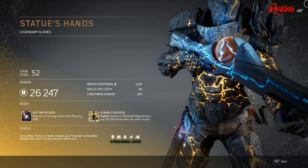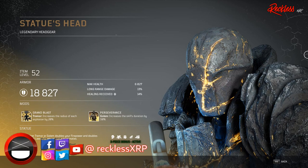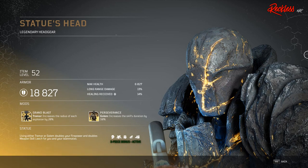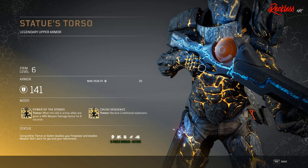Then we have Statue's Hand — legendary gloves — with Tier 3 mod Not Impressed, which reduces the damage taken from elites by 20%. Then we have Statue's Head — legendary headgear — with Tier 3 mod Grand Blast, which affects your Tremor and increases the radius of each explosion by 20%. Then we have Statue's Legs — legendary lower armor — with Tier 3 mod Golem Squad, which affects Golem: increases the skill's duration by 20% and casts a 25% shorter version of Golem on your allies. And the final piece, Statue's Torso — legendary upper armor — with Tier 3 mod Power of the Stones, which affects your Tremor: when this skill is active, allies are given a 40% weapon damage bonus for 8 seconds.